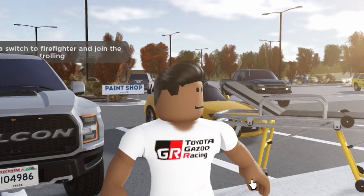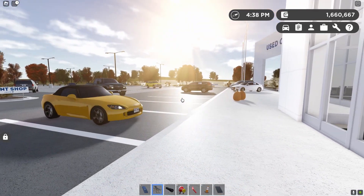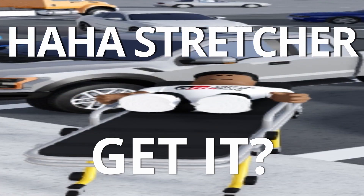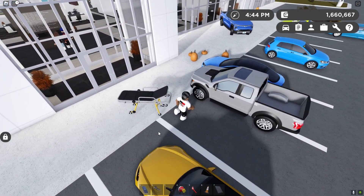Hey guys, welcome back to Automotive Activities. Today I'm going to be showing you a cool item in Greenville that could be used to annoy a lot of people, and that is this stretcher from the firefighting job. This one right here — anybody can join it.